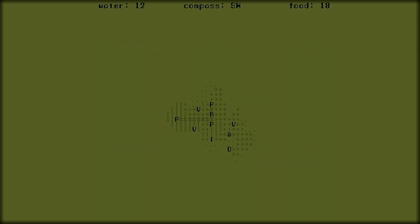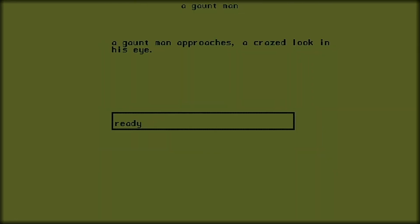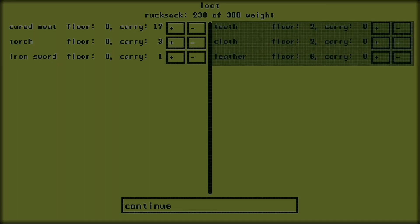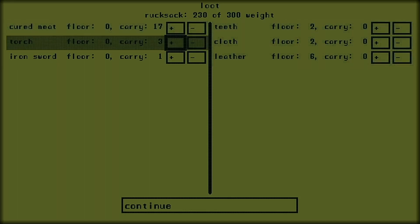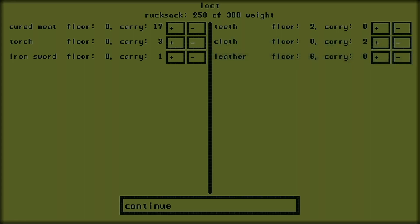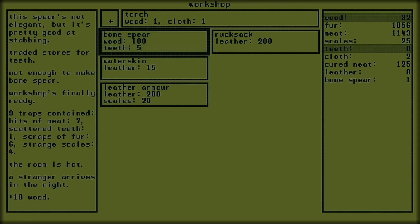Now I really enjoyed my time playing A Dark Room, with my only real criticisms being that sometimes waiting for materials to generate can be a little dull, and that the wilderness can be pretty tough to begin with until you understand how the mechanics work. Overall though I found A Dark Room a quite relaxing experience, and I'd definitely recommend it to fans of text-based adventures, or anyone looking for a change of pace or a more unique gameplay experience from the Switch eShop.